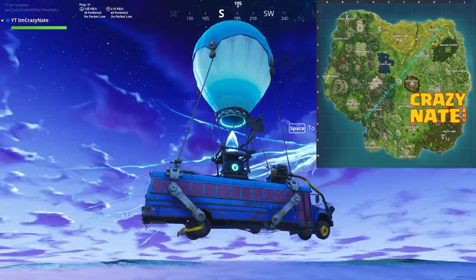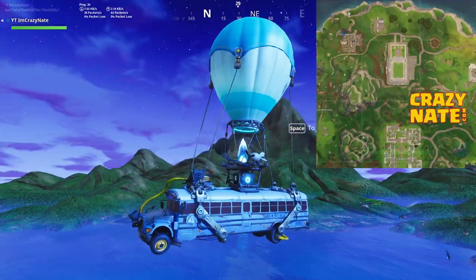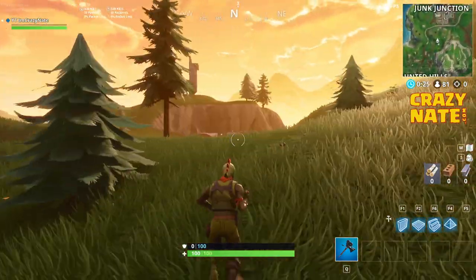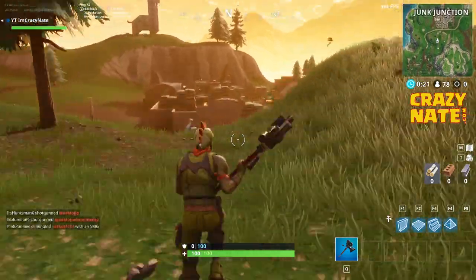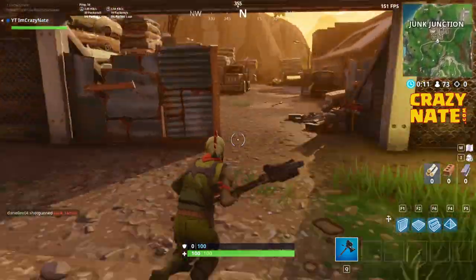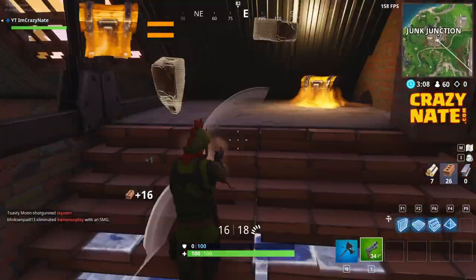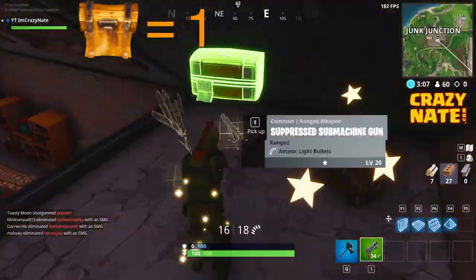To unlock this challenge is pretty straightforward. Regardless of where the bus goes, you want to go to the top left-hand corner of your screen — the northwest corner, Junk Junction. You want to try to time your landings as best as possible. If you land too far out, you probably aren't going to get a chest, but don't give up — you still might get one. There's a lot of people that are going to be landing here, so it's going to be crazy.